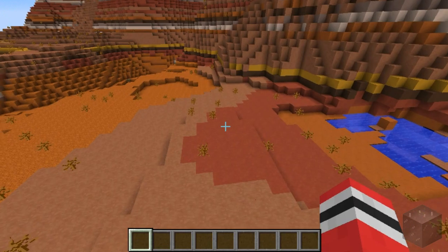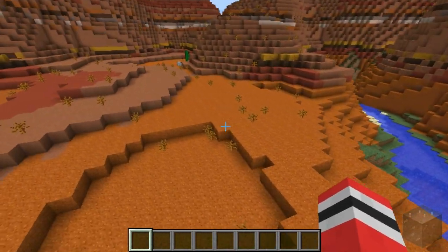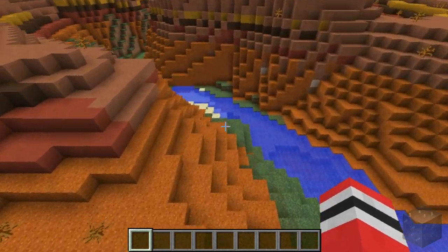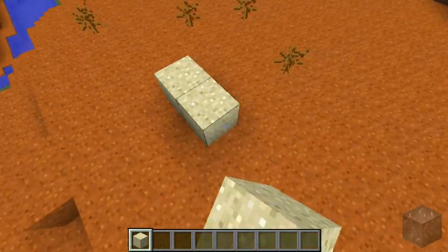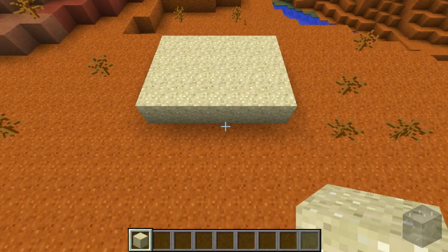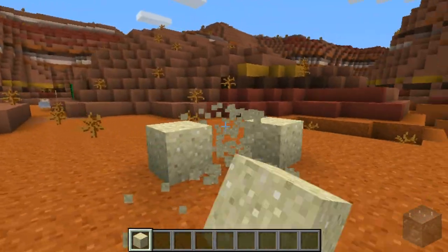It definitely makes the canyon look a lot better than it used to before. I keep calling it a canyon — it's the Mesa biome — but it just reminds me of the Grand Canyon for some reason, even though I've never been there. It makes it look a lot better as opposed to having regular sand. I'm just going to put a little bit of regular sand on the ground right here — imagine if this was all this color instead of the red sand. Obviously that would look kind of bad. It looks so much better with the red sand.